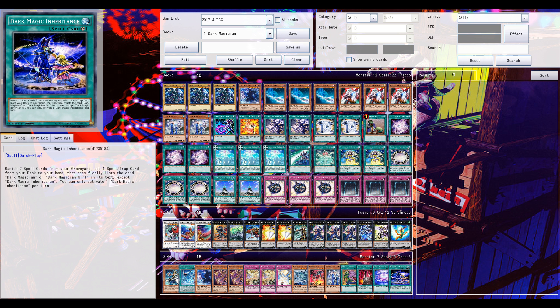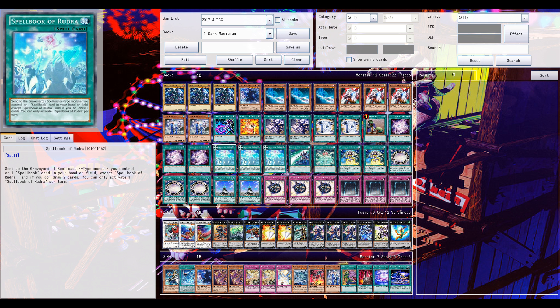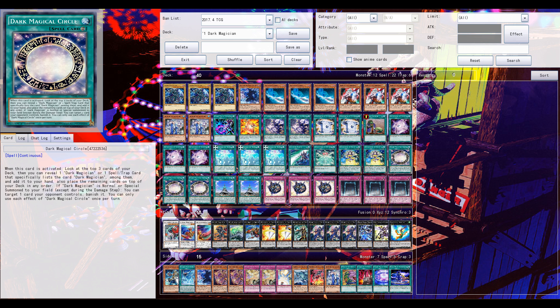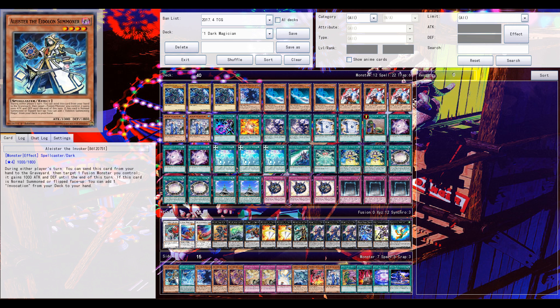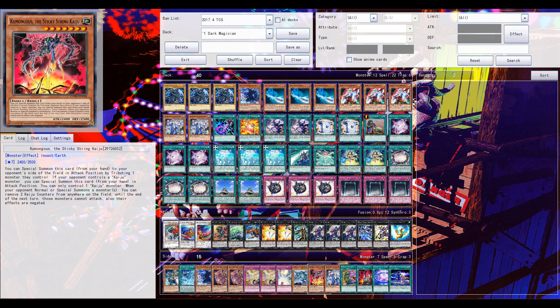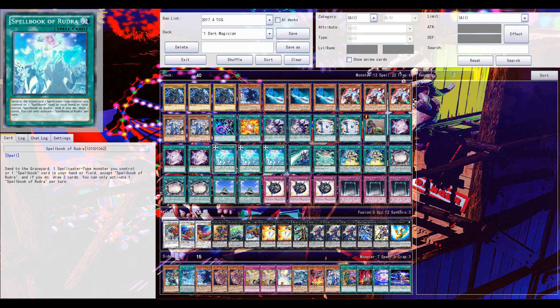You can only activate one Spellbook of Rudra per turn, but with Spellbook of Master you can use its effect a second time. The confirmed ruling from a couple hours ago: we all assumed you could activate Rudra, send Spellbook Magician of Prophecy from your field to the grave to draw two cards, then use Spellbook of the Master to copy Rudra and send that same Master from your field to pay the cost — but that's sadly not possible. You cannot send the same Spellbook of the Master you just copied Rudra with to the graveyard, so you have to send another card from your hand or field.